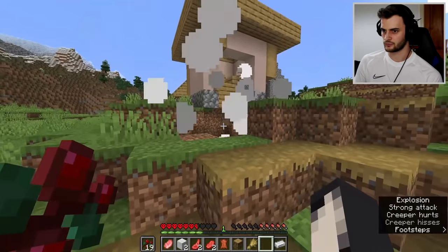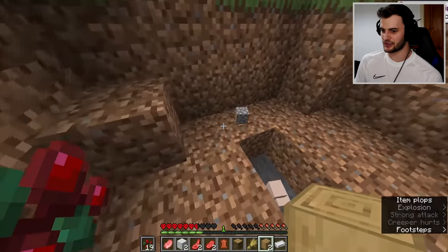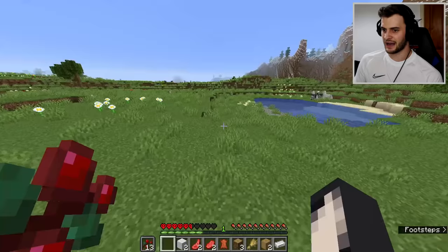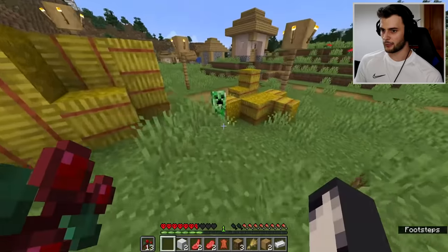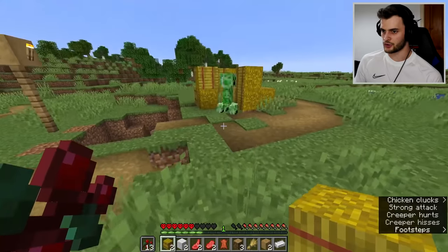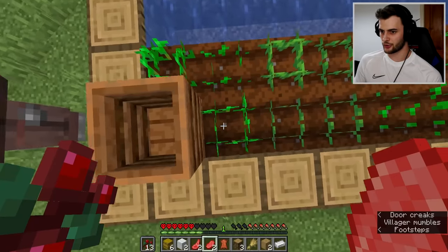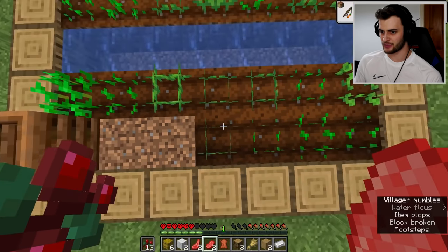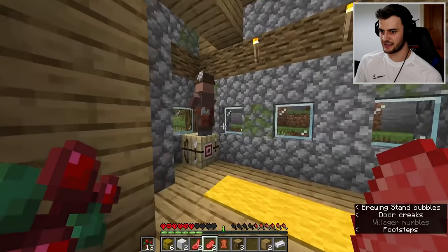Let's use these creepers to get some wood. Sorry about whoever's house this was. This place was crawling with creepers at night and I've just remembered I should use them to blow up some hay bales. That way I can either use the wheat for bread or trade it for emeralds. I can also steal crops by jumping on them - we've got some carrots here if we need them. And guys we've got lucky.